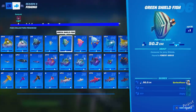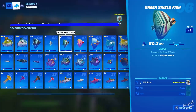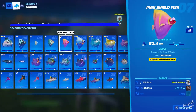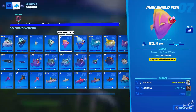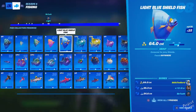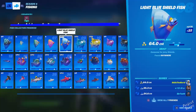Number six is the green shield fish — catch this in forest areas, so just land in Weeping Woods, stand on the bridge, look for fishing spots there and eventually you'll get it. The pink shield fish at number seven you can catch from anywhere, but you need a pro fishing rod — a normal rod won't work. At number eight is the light blue shield fish, also catchable anywhere. I've got 22 of them; they aren't as common as the floppers but they do spawn often.